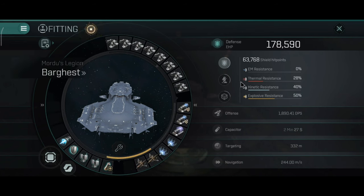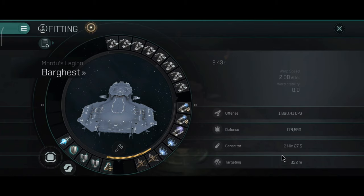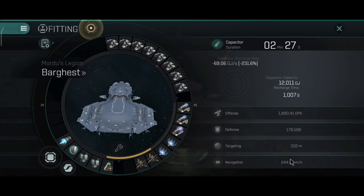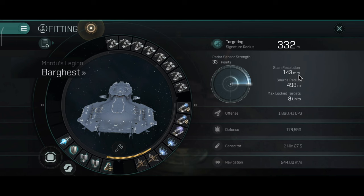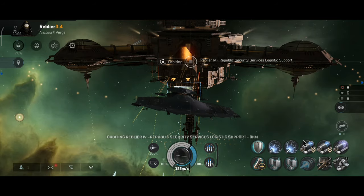As you can see, the defense is not looking very good. The resistances are really low on the Barghast. If you want a tank build, you can do it, but you really have to spend ISK on really expensive rigs to make it work. Speed is 244 m/s, capacitor runtime is 2 minutes and 10 seconds, signature radius is 232 meters. Overall, not bad.